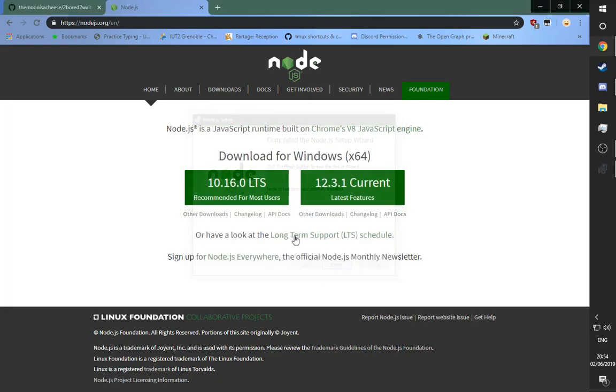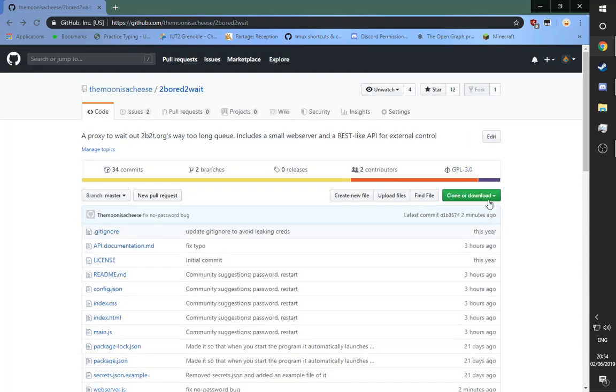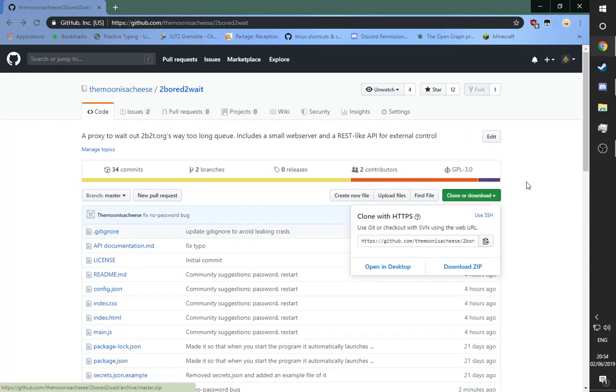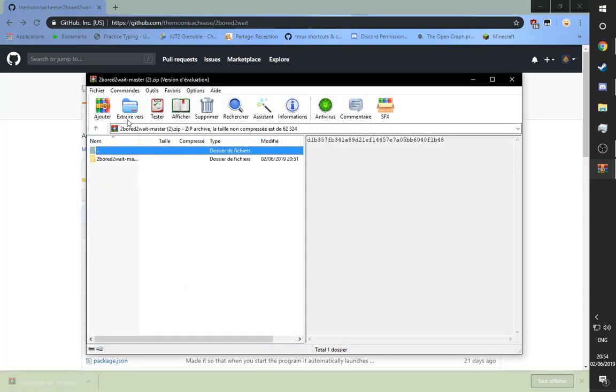Once that's done, click finish and you can close this tab. Download the proxy itself by clicking the green button and download zip, or any other way you can think of — it doesn't really matter.